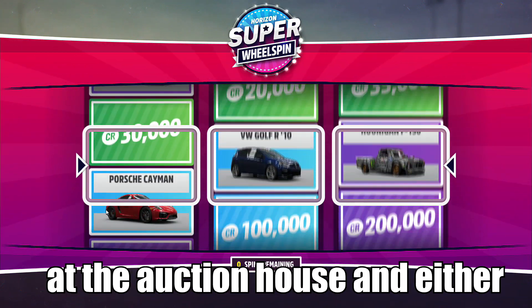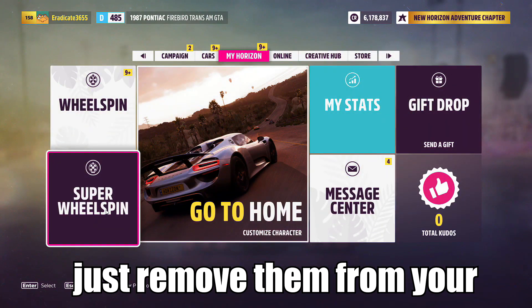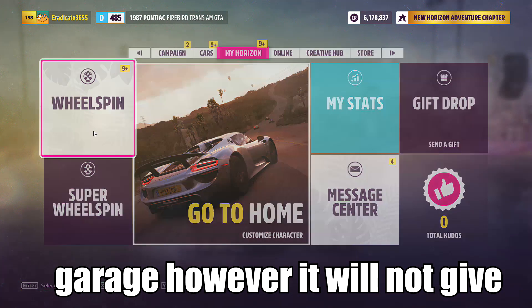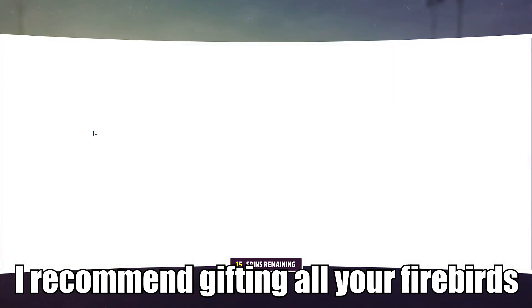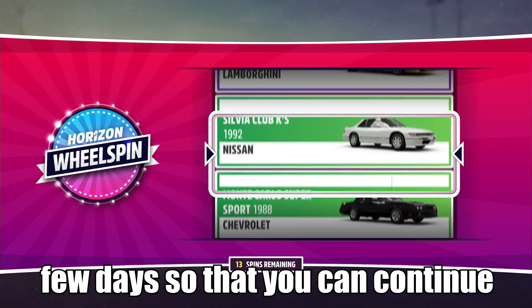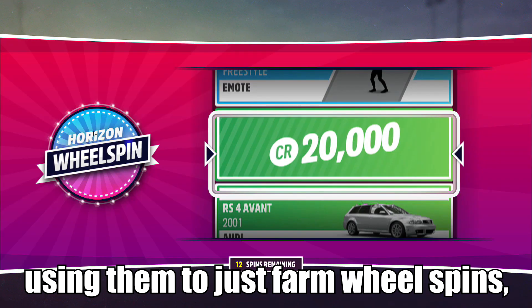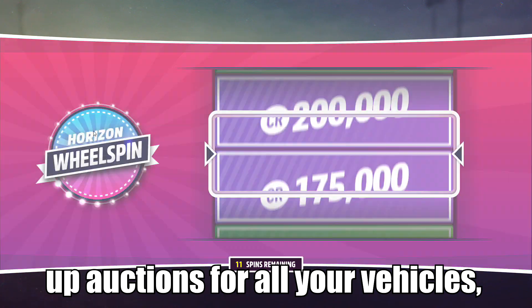It doesn't really matter what you click or where the Firebirds end up going. Alternatively, you can sell them at the auction house — either method will get you your skill points back within a few days. If you remove them from your garage it's not going to give you any money or skill points back. I recommend gifting all your Firebirds as it will give you all your skill points back in a few days so you can continue farming wheel spins.